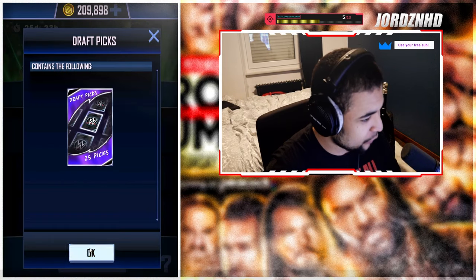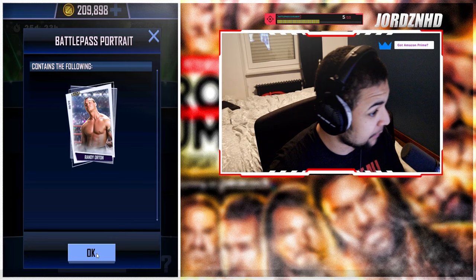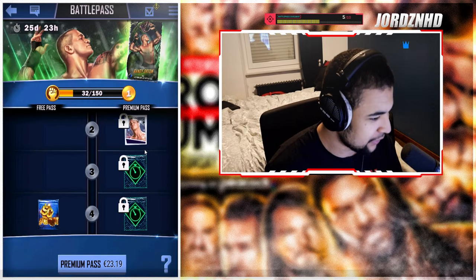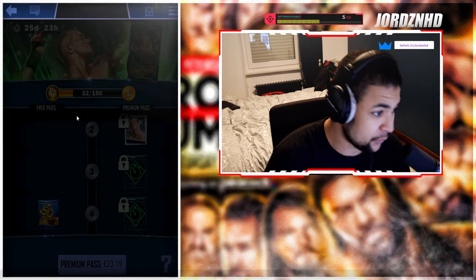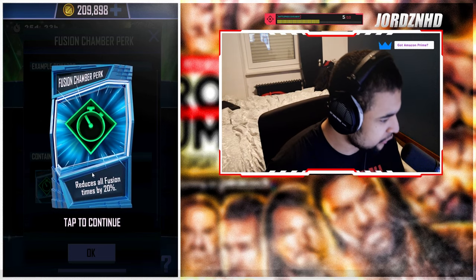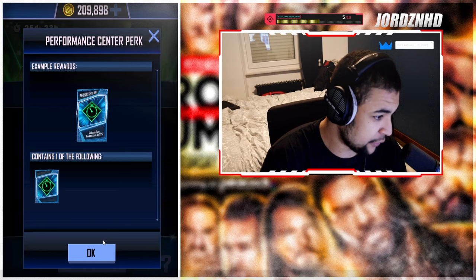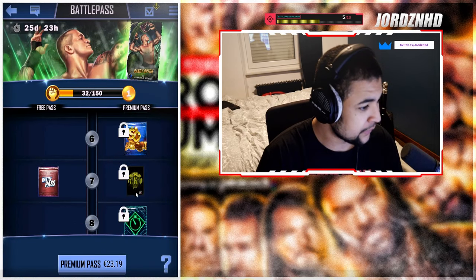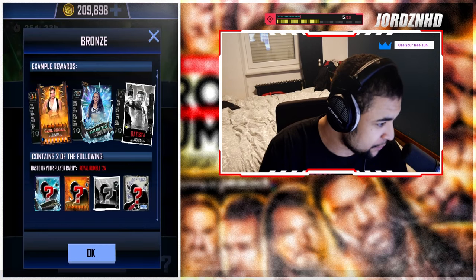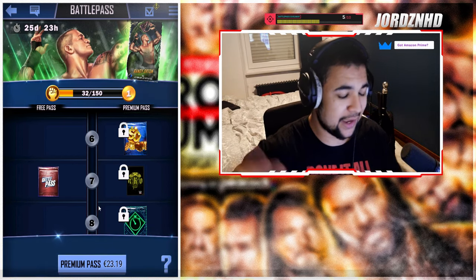The first reward is 125 draft picks and the Randal Keith card, should you buy the battle pass. Level two is a portrait of Randy — old school Randy Orton, basically fetus Randy, which is awesome. Level three is a back recovery pack for PvP. Level four is a bout time reducer for fusions, plus two 300 super coins. Level five reduces gym workout time by 25%. Level six is 300 super coins. Level seven is an Archaeo card back, which looks insane, with 250 super coins. There's also a bronze pack in there.